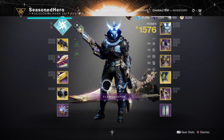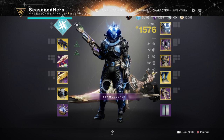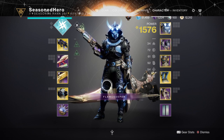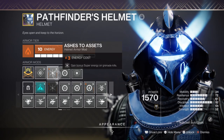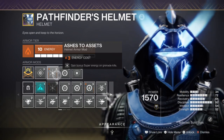We can increase Resilience further to 80 or 90 if we mix some stats around, but we need to be careful not to take away from the key stats too much. For Discipline, I've kept mine at 90 so we can spam Storm Grenades multiple times. Storm Grenades have a short cooldown, making high Discipline a worthy investment. We will also be using Ashes to Assets to build up super energy from grenade kills, which will also trigger Elemental Wells and create orbs to feed back into our abilities.